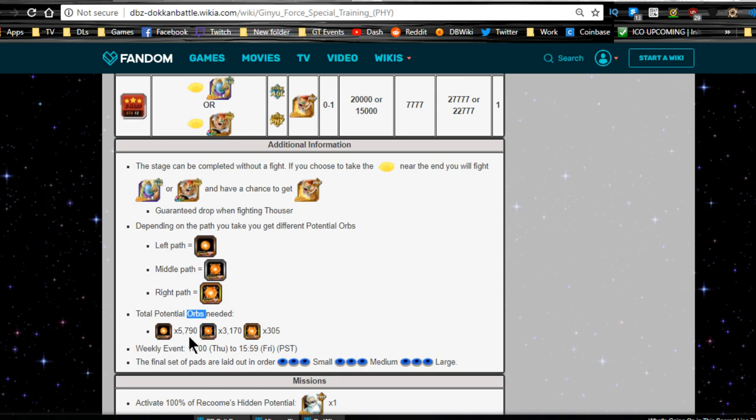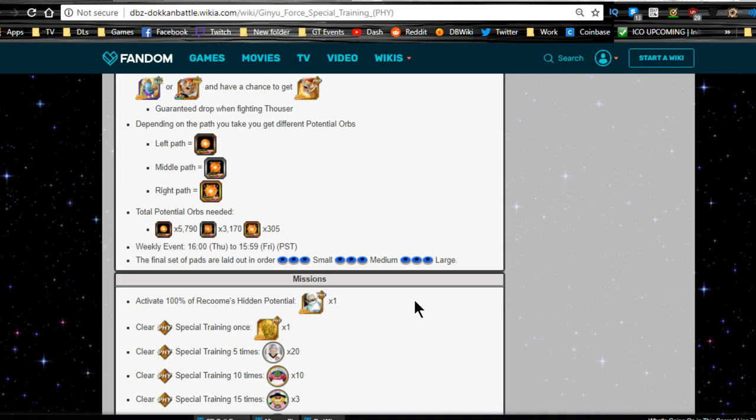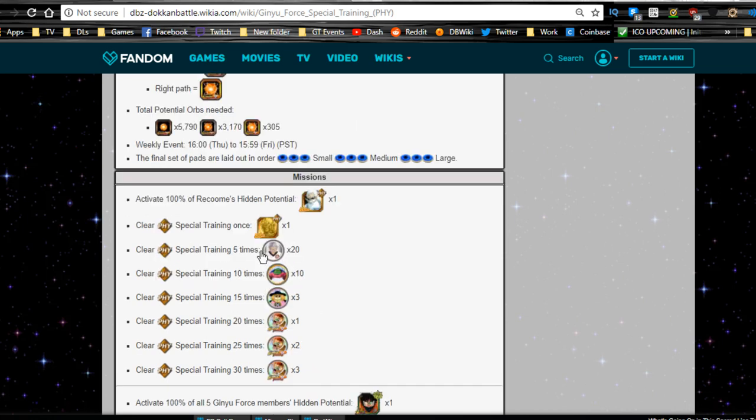The total potential orbs needed is going to be 5,700 or 5,800 — small: 3,170, medium, and 305 large. It doesn't take too long; usually takes about 250 to 300 stamina total on average. Recommend not using the potential orbs until you've collected enough of them. Activate Recoome's potential 100% and you get a Grand Elder Kai plus all the other stuff.